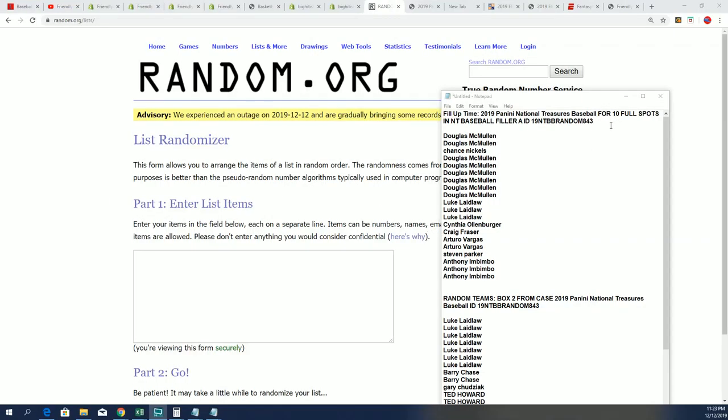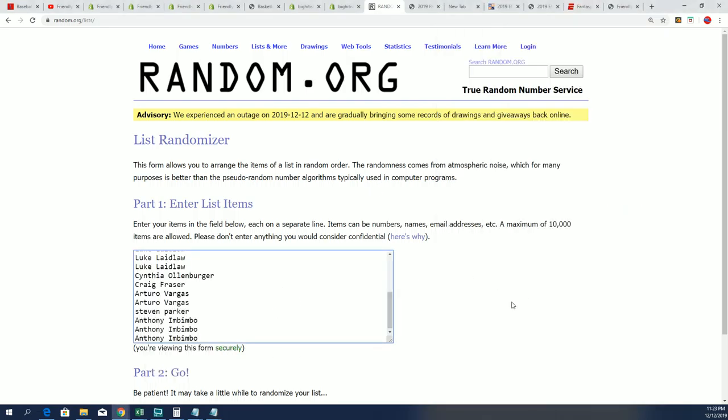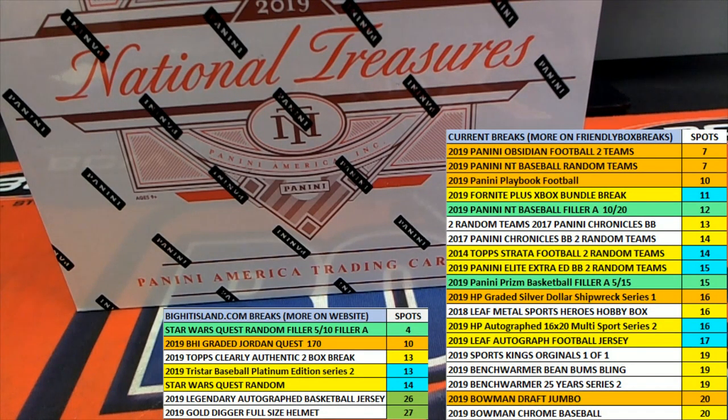It's National Treasures, of course. Here it is right here. A filler is happening right now — filler A, seven times through. This is a 20-spot filler for 10 spots in National Treasures. Let me make sure this filler is okay because this filler doesn't look right either. Okay, everything's fine with this filler.